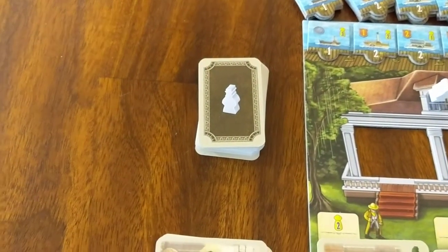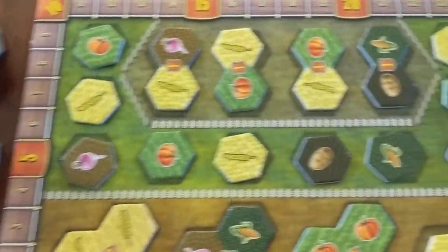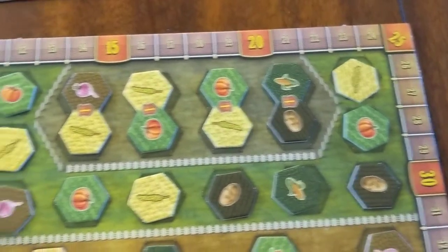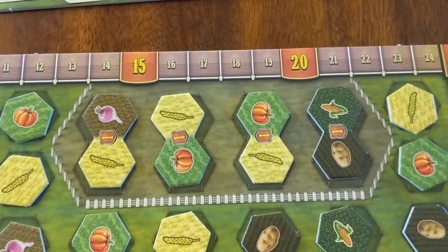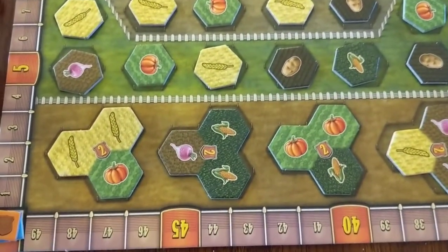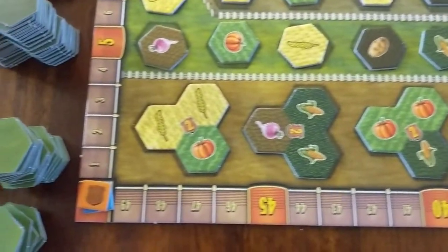This is where we're going to be sending our workers. We have our crops here — the single tile crops that don't score anything right away, the double crops that get you one point, and then the trees that score you two points right away.